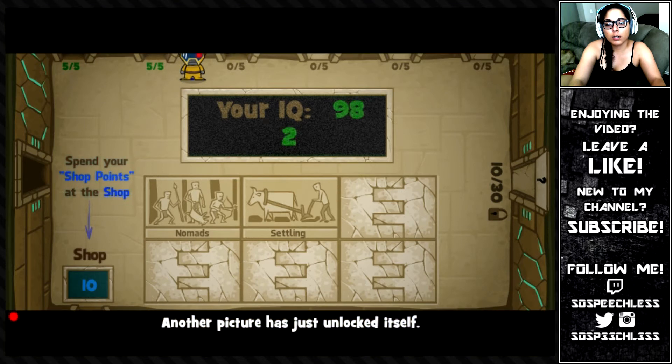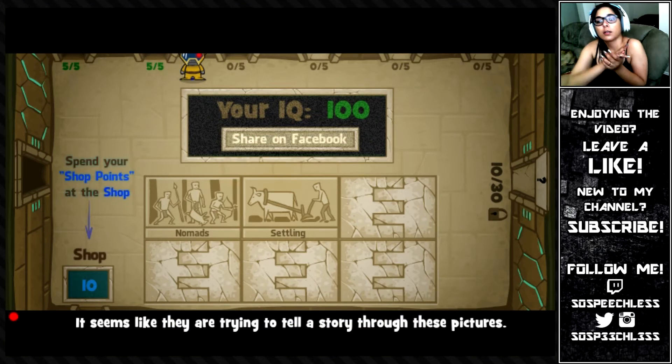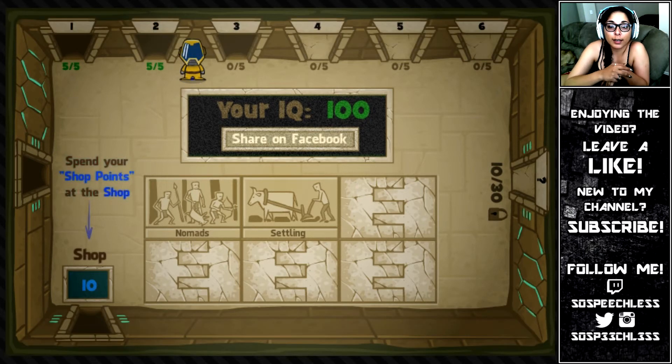The picture has just unlocked itself. It seems like they are trying to tell a story through these pictures. That is fabulous. Alright guys, I don't wanna make this video too long, so I'm just gonna cut it off right here. If you guys wanna see me do Doors 3 and 4, let me know in the comments below and I'll make a video on that as well. I hope y'all enjoyed today's video, and if you did, make sure you leave a like and subscribe if you're new to my channel. I hope you guys are having an amazing day, and as always, thank y'all so much for stopping by. Bye.